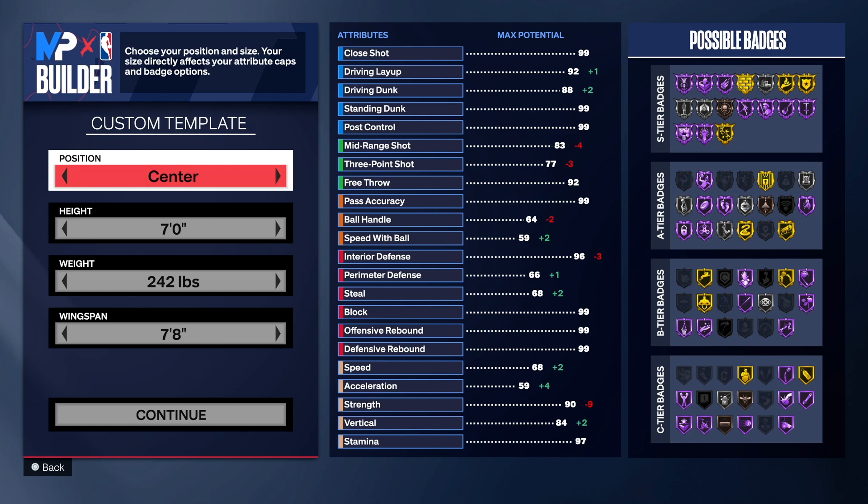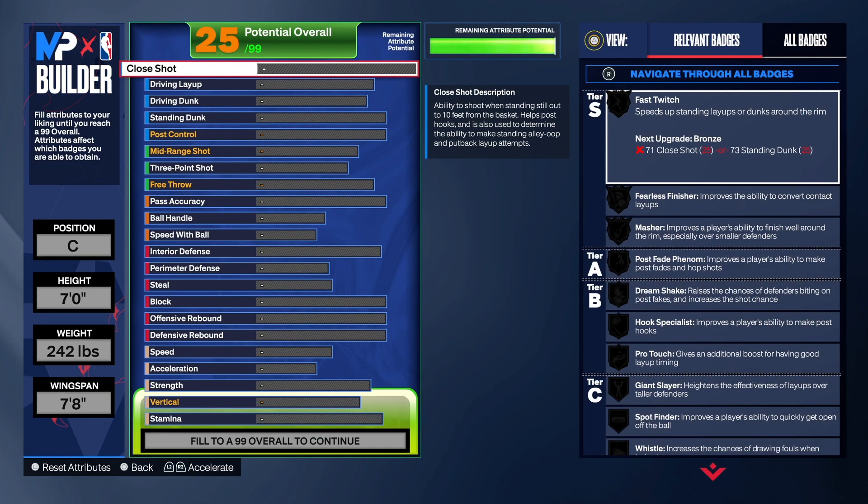So with this build, we are going with the center position. Seven foot one is one of the best heights this year for a center. If you can get used to the speed, you get a lot of versatility with these seven foot builds — that's why I created a lot of them on the channel. We have 242 on the weight and a 7'8" wingspan.